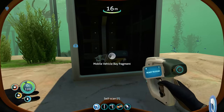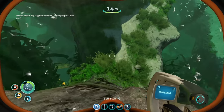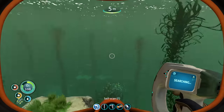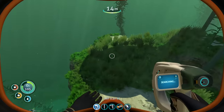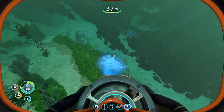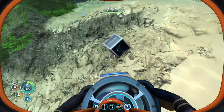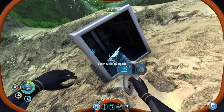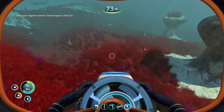Let's see if we can get the mobile vehicle bay unlocked. We're going to have to make a trip over there - next episode we're going to swim over there with the sea glide and hope for the best. Let's see if we can find mobile vehicle bay fragments or seamoth fragments to get those unlocked. Laser cutter fragment - heck yeah, we're going to need that! We also need to prepare to go into the Aurora to fix the radiation leak.